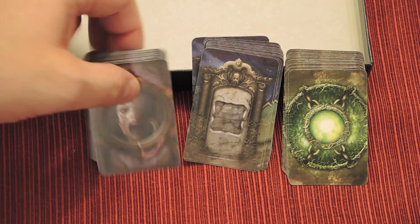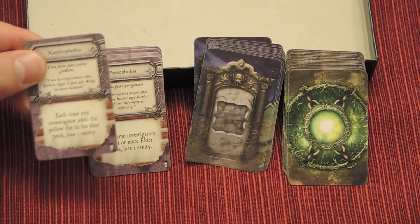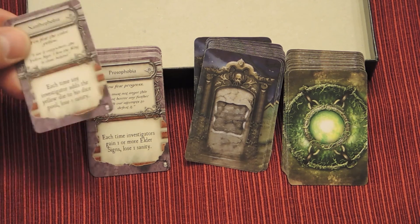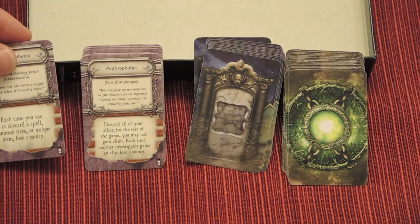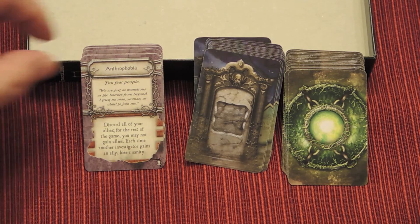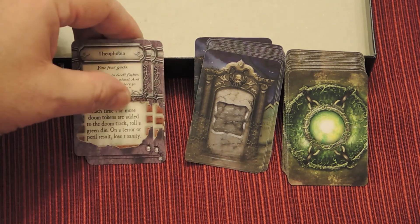Let me show you a few cards as examples. This Phobia card says: each time an Investigator adds the yellow die to his dice pool, you lose one sanity. Another card: each time an Investigator gains one or more Elder Signs, you lose one sanity. Each time you use or discard a spell, common item, or unique item, you lose one sanity. Each time one or more Doom tokens are added to the Doom track, you roll a green die — on a terror or peril result, you lose one sanity. As you can see, nothing here benefits you.